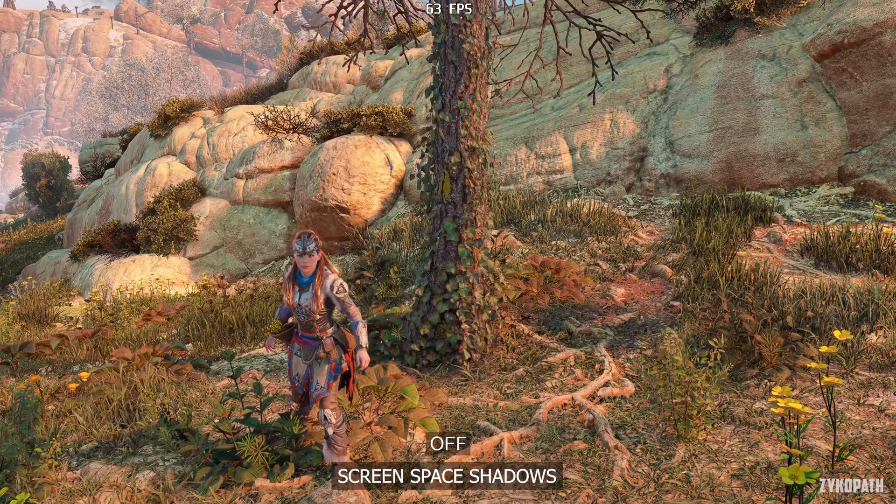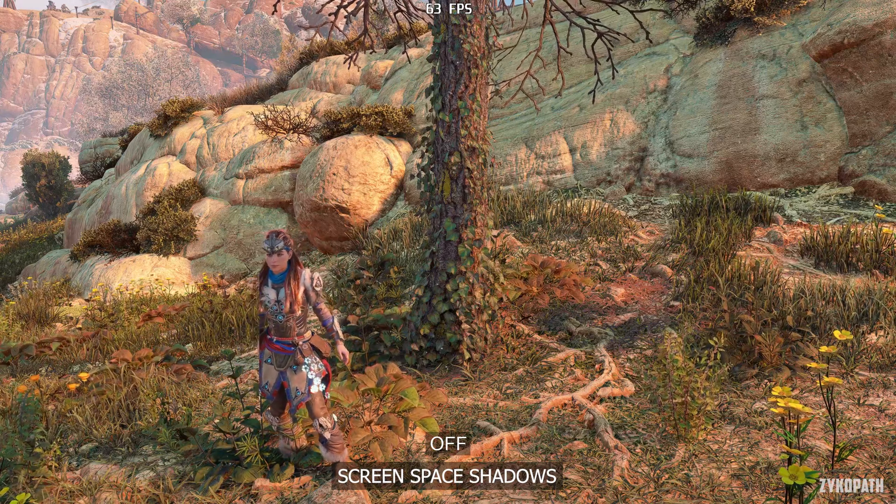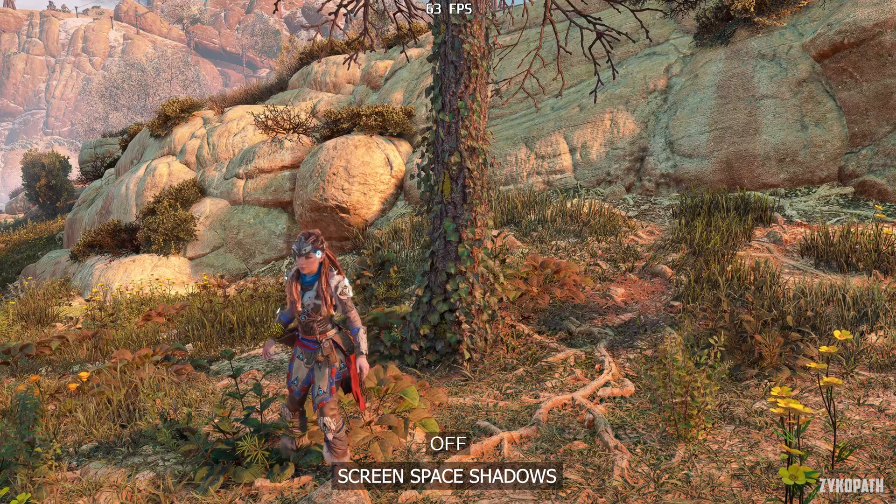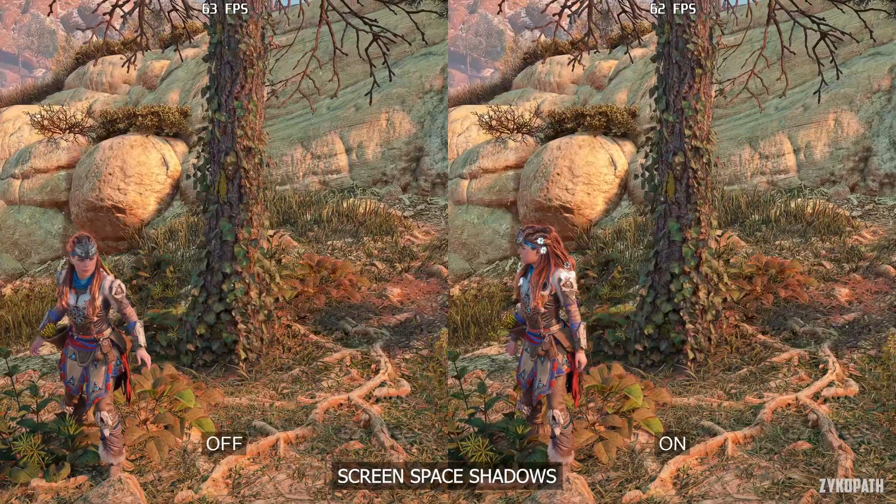The screen space shadow setting adds subtle yet highly needed shading to some parts of the environment. It has a minor FPS cost — keep it on for the best image quality.